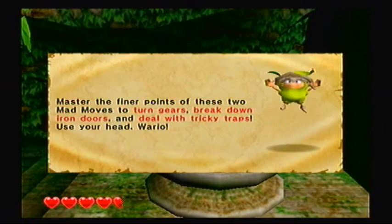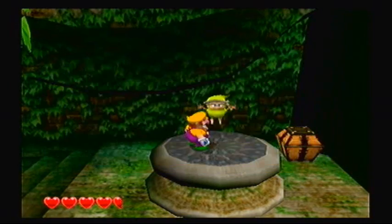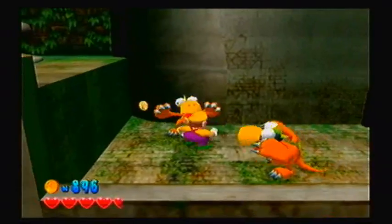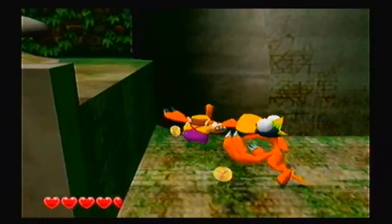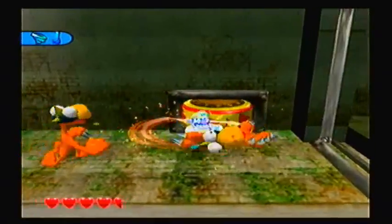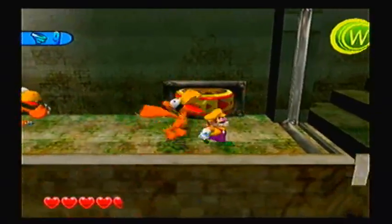Master the finer points of these two mad moves to turn gears, break down iron doors, and deal with tricky traps. Use your head, Wario. I swear, I'm gonna use my fists and my elbows and pretty much everything else. Clockwise, and there we go. Get out of my sight.